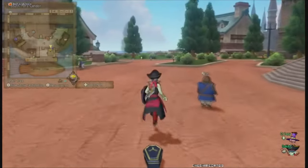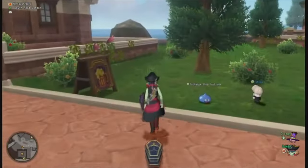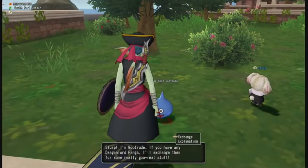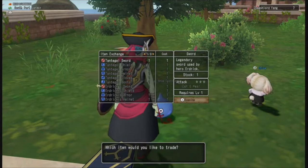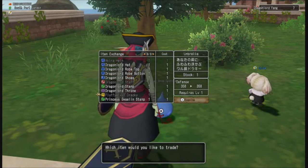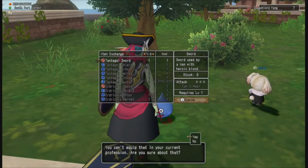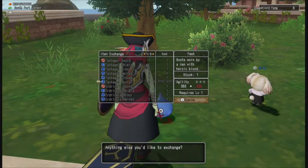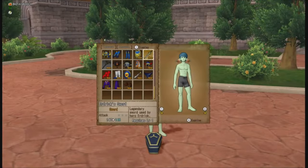Princess Gwelyn takes you back, and I'll show you where you can cash those Dragon Lord Fangs in. This guy here — Gootrude — you go in and use the Dragon Lord Fangs to purchase items. I've already purchased most of this stuff. I got the Evil Dracky pet, the Dragon Lord Staff, and I'm going to grab the Tantacle Sword. All the Tantacle stuff is the armor from Dragon Quest 1, and Erdrick's stuff is legitimately Erdrick's armor.